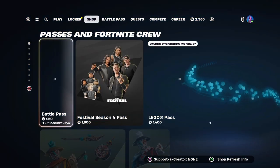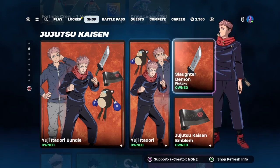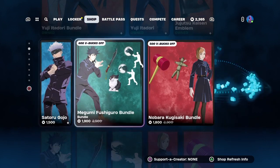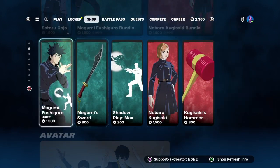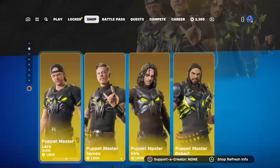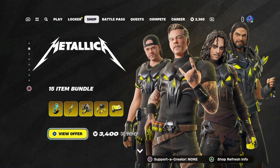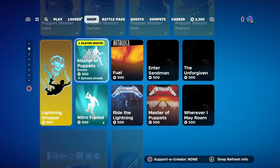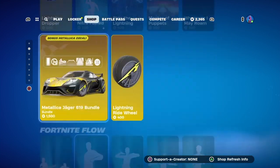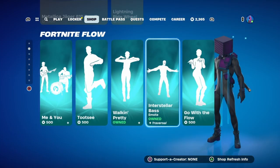But let's go check out this item shop. All these passes. This glider right here — dope. Oh, not glider, fall trail. Or contra. All these. Super dope.